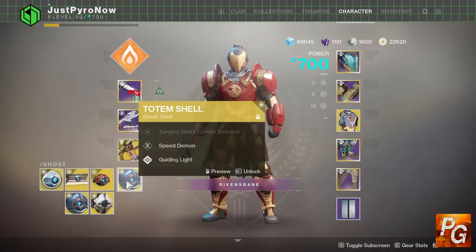As for why you can do this, I honestly don't know. It might be a bug, or it might be a hidden feature they snuck in this season without making it public. All I know is it's really cool to have an exotic ghost shell with both Speed Demon and Guiding Light, because those are two perks I use a lot. Having both on one ghost is a nice quality-of-life improvement so I don't have to swap ghosts as often.